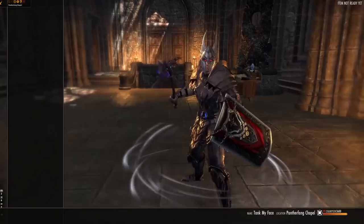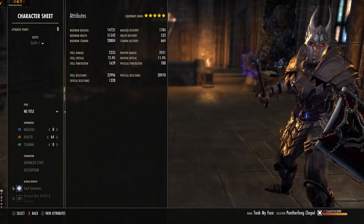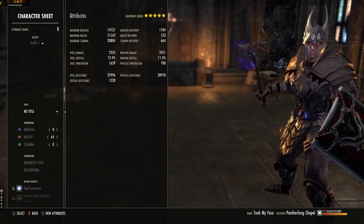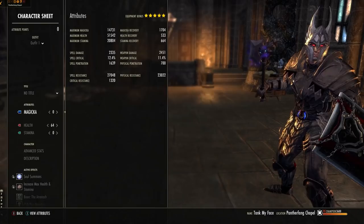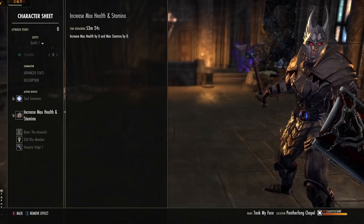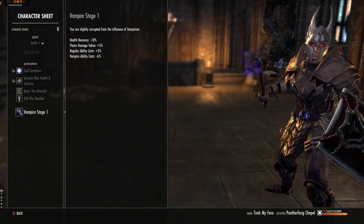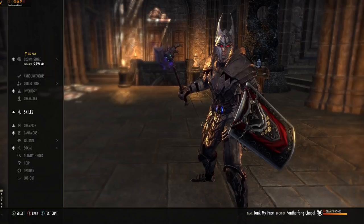Resistances are quite healthy at 32.9k physical and 28.9k spell — almost at spell resistance cap, only four off. You just need a minor resistance buff from your group to cap out physical, no problem. 64 attribute points go into max health; you can lower this and put more into stamina or magicka, but bear in mind skills scale off health so higher is better. We're using flat health and stamina food, the Atronach mundus stone for max magicka recovery, and we're generally a Stage 3 Vampire.